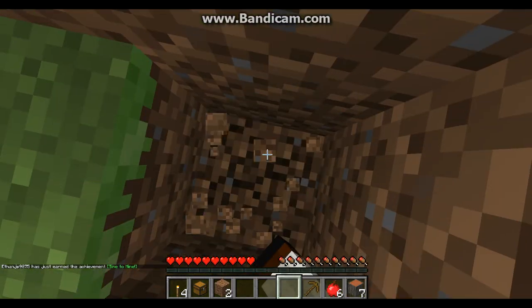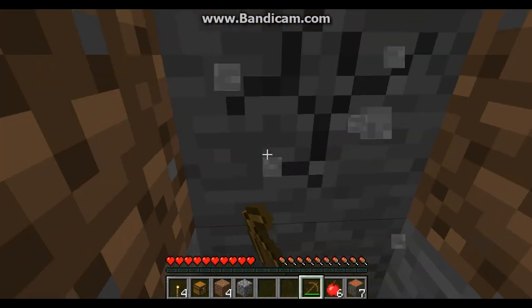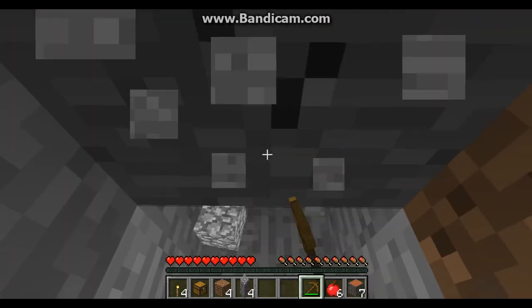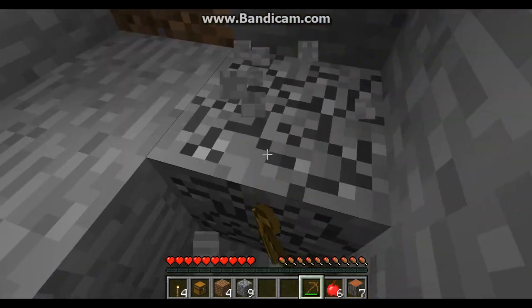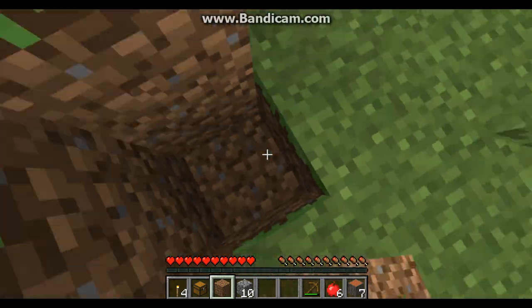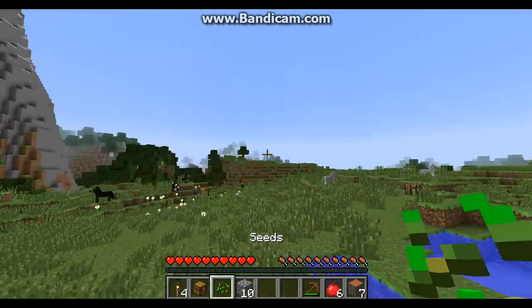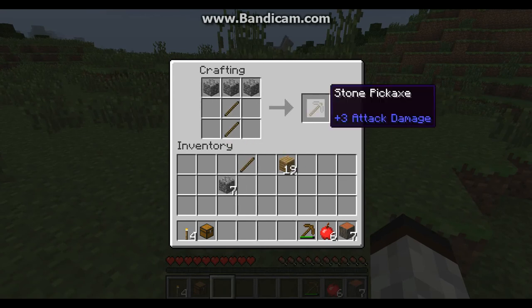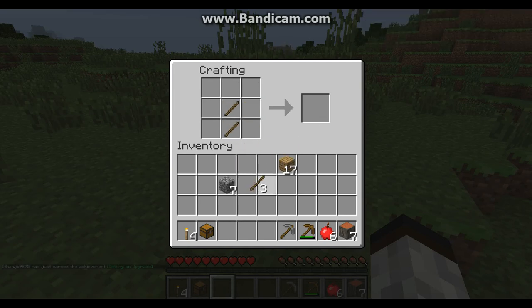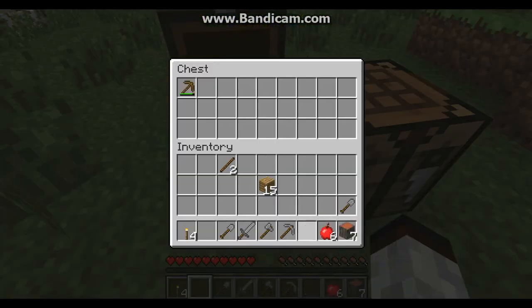Let's just start off, do the basics - gonna get the pickaxe. Two of these make one of these, and then let's get some sticks, make one of these, then make one of these. And then we're gonna make two shovels because I don't think one shovel is strong enough, so I just make two of them all the time. There we go, already good.